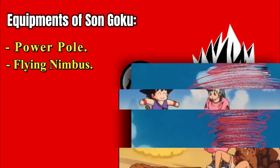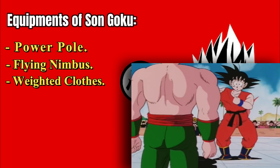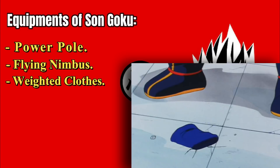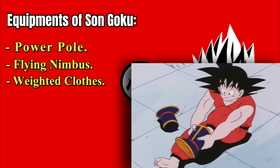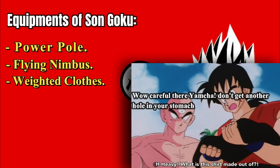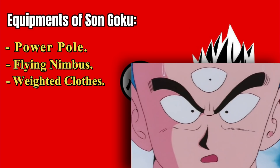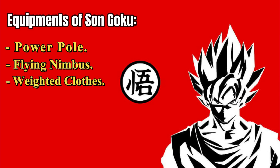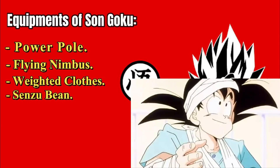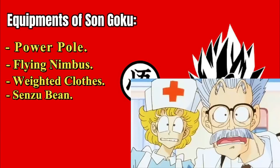Another type of equipment Goku used was weighted clothes. While they suppress a warrior's full power during training, their mass can be increased for more power. Weighted clothes generate similar results to gravity training, but are limited in how much they can increase Goku's power in comparison. However, they could still be used inside gravity chambers or the Room of Spirit and Time for explosive results. While weighted clothes eventually became somewhat redundant compared to other training methods, one thing that has always been useful is the Senzu Bean — healing the user and nursing them back to full health. No matter how strong Goku became, the Senzu consistently restored him to full power, making it one of his most effective held items.